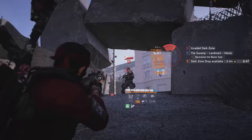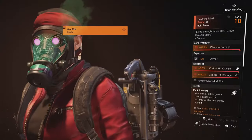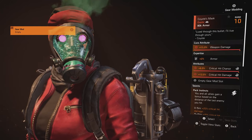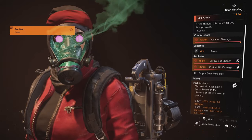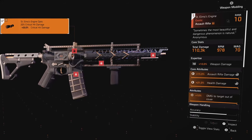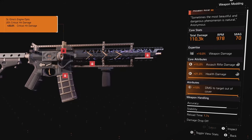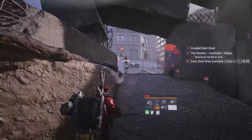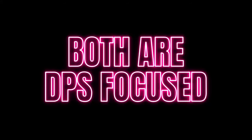Previously, three exotics absolutely dominated builds. Kite's Mask was the number one, having been a staple of Division 2 DPS builds for a long time due to the great buffs it provides to the entire team. And St. Elmo's was the only weapon of choice due to its great base stats and situational talent. But now, both of these are about as popular as Rocksteady at DC Comic Con — and they have one thing in common: both are DPS focused.